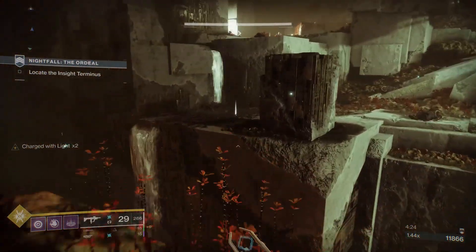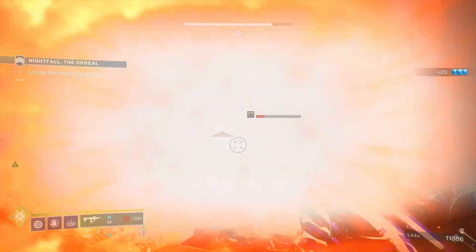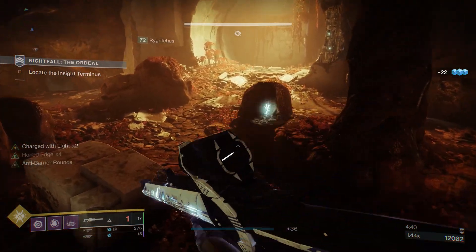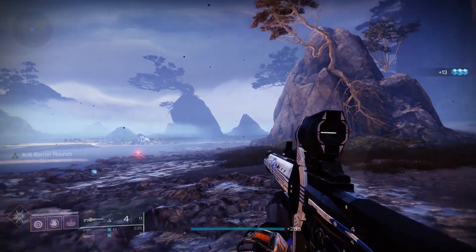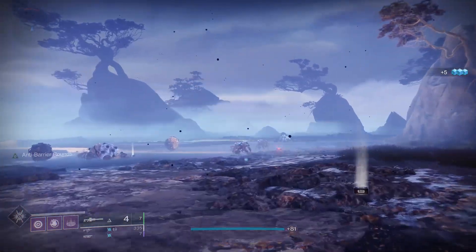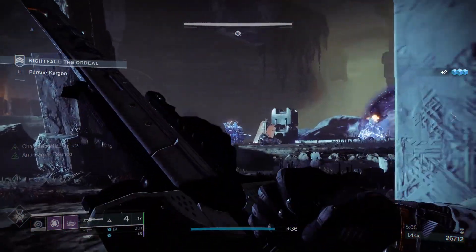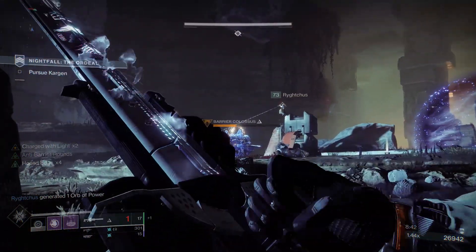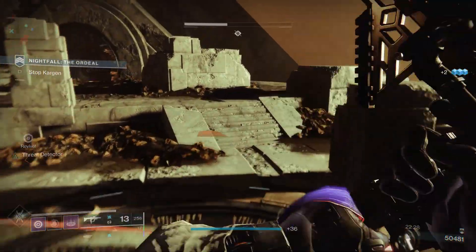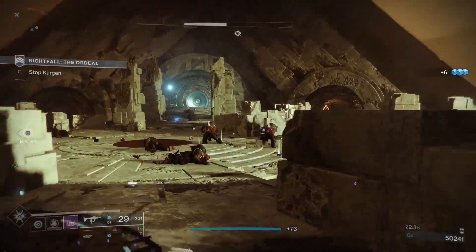Ora parliamo dell'arma in sé. Cosa rende questo cecchino speciale e perché ho detto che è il cecchino più potente nel gioco? Ha tutto a che fare con la sua abilità. Senza usare la sua abilità potete utilizzarlo come qualsiasi altro cecchino: i danni sono abbastanza buoni e ha quattro colpi nel caricatore. Non molto impressionante se non teniamo conto della sua abilità, che gli permette di unire tutti i colpi nel caricatore in un unico colpo, facendo molti più danni e permettendo di shottare molti nemici. Questa abilità permette al fardello di Izanagi di devastare sia nemici deboli che potenti. Non c'è da meravigliarsi se viene usato spesso nei Cala la Notte Gran Maestro, una delle attività più difficili nel gioco. Come vedete nel gameplay, spesso con i colpi dell'Izanagi riesco a fare un bel po' di danni.